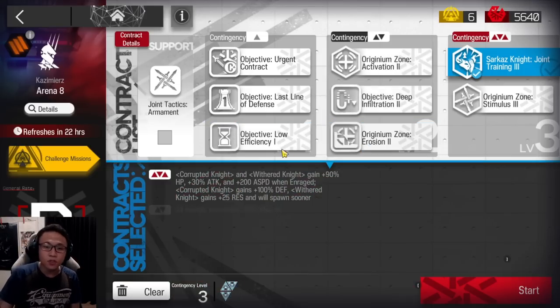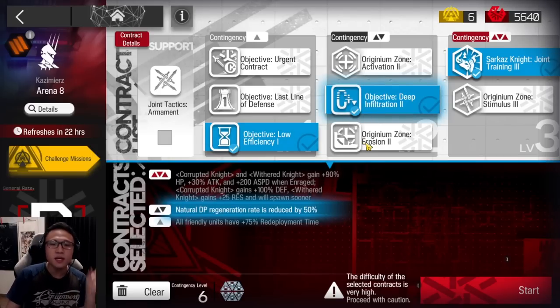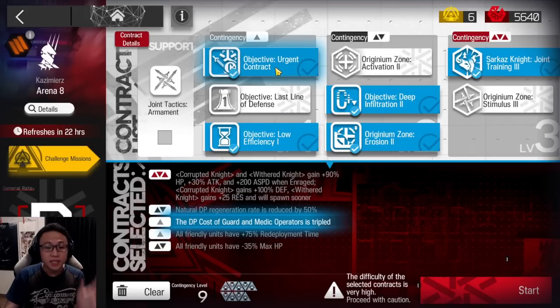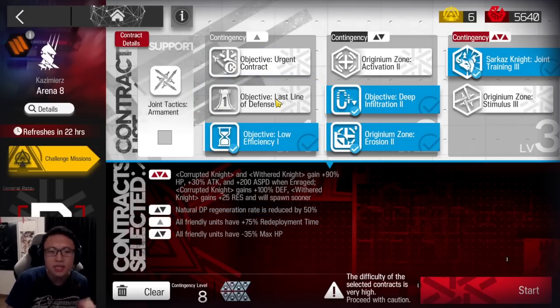For the other techs I'm going to use for Risk 8: I'll take redeployment time because I'm not really redeploying anyone in my strat. I'll take the DP down, and I'll take HP down. HP up? Terrible. Guard and Medic — the increased cost of them is also not good because the main star of the show is a 6-star Medic. I'm not going to take the max life points, since I could allow you guys to leak some enemies later on, but I'll teach you how not to do it.